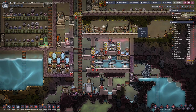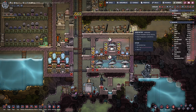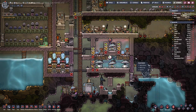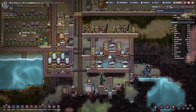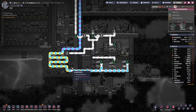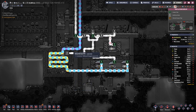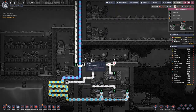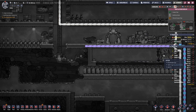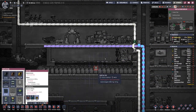Alright, I think the battery here helped a bit. Now we have a more constant flow — going in with 50 degrees, coming out with 22. As long as it's below 100, that's okay.